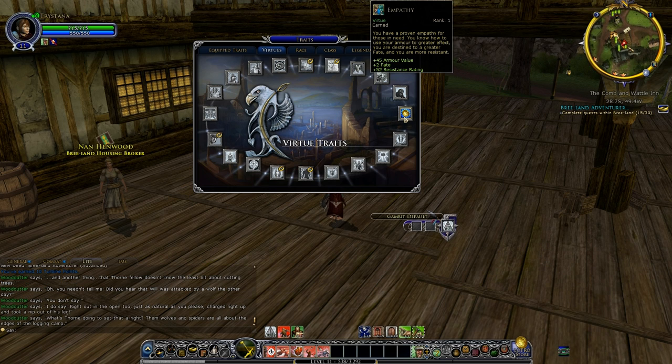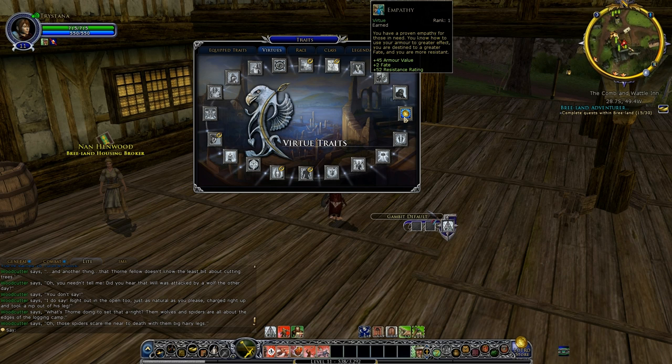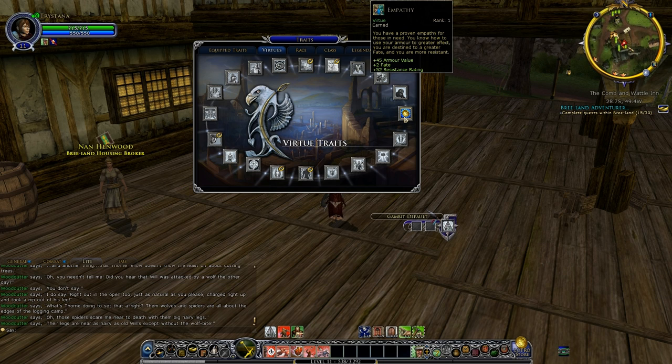Each virtue has a primary stat giving the biggest bonus, a secondary stat giving a medium bonus, and a tertiary stat giving a small bonus. They can change between different stats — on Zeal for example the bigger one is morale, then mitigation is second, and armor is third. It's not necessarily the order they're displayed on the tooltips; I think that can change.